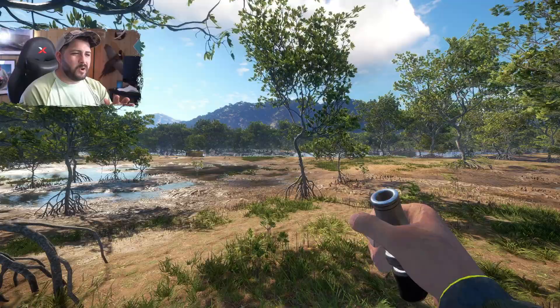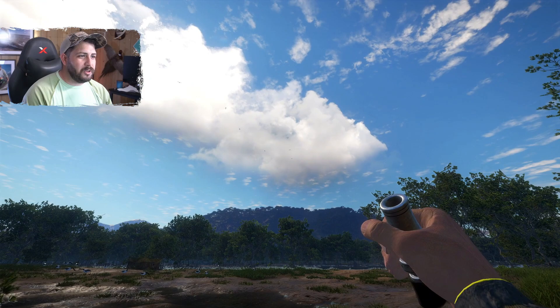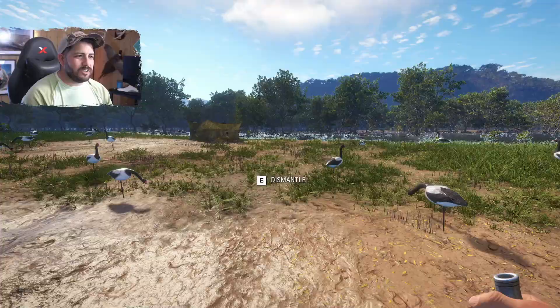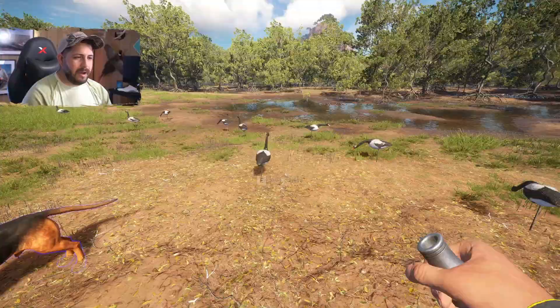We're right in the middle of it, and you can just tell by the way this spot looks that the developers were like, okay, if these people are going to set up a magpie goose hunting spot, this is it. Look at all the geese flying up above — it's open throughout this entire area, there are trees everywhere, but right smack dab in the middle of this little triangle — the Bermuda Triangle of magpie geese and crocodiles — there's an open spot. It's as if they made it specifically for hunting magpie geese.